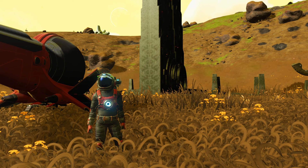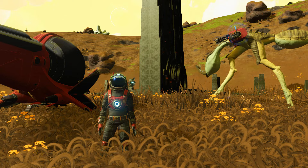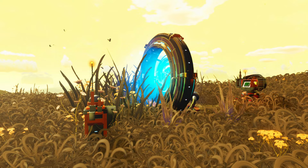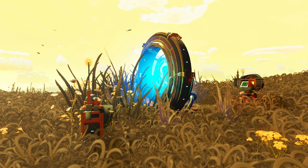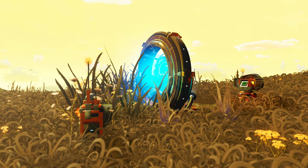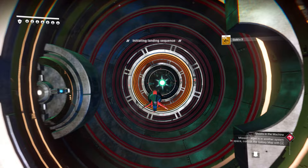Let's get started. Step one: preparations. Find the portal, place a base computer, a safe beacon, and a teleporter — those will come in handy later. You will also need all 16 glyphs to complete this mission. A guide to help you with that is in the description, so watch it and come back.